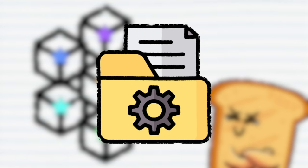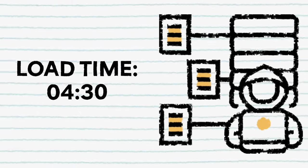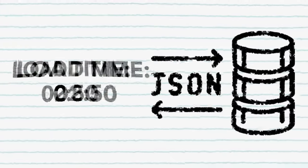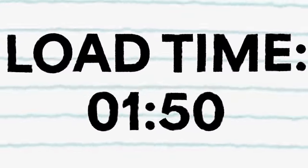All this code is open source for you to check out. As a quick throwback: six minutes is how long it took before. When removing the duplication check alone, it took four minutes and thirty seconds. With just the JSON parser patch, two minutes and fifty seconds. With both fixes combined, one minute and fifty seconds. That's a 70% load time improvement.